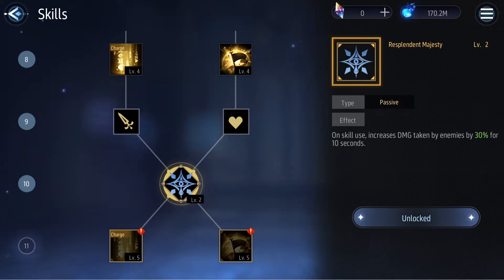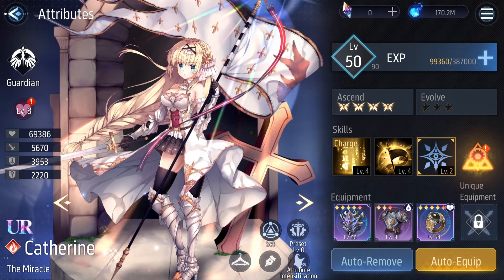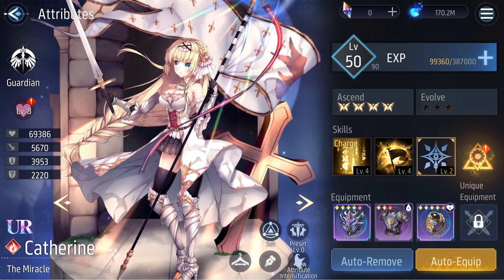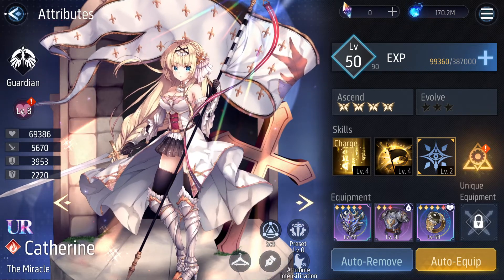Overall, she provides a lot to Brimstone teams, as Brimstone characters are focused on physical damage. Having Catherine gives you good defensive and offensive support. If you need someone that is a little more on the defensive side but still provides offensive capabilities by reducing physical defense, then Catherine is the one to go for. I would recommend her if you have the petals, but I just want you to keep a few things in mind.